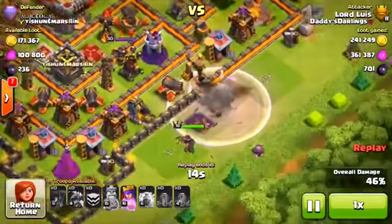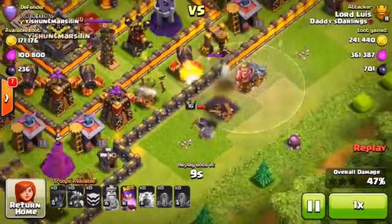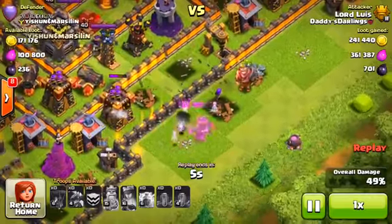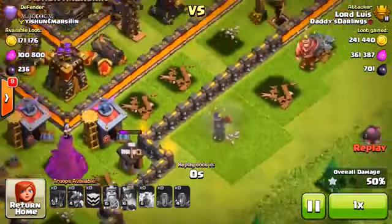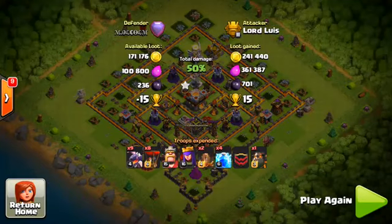He's going to end this raid at exactly 50%. The queen is the clutch one here — she grabs that 50, takes out a cannon and an archer tower using her special ability, then gets shot down before she can take the builder's hut. She goes down right there with 50 in hand, and Lord Luis takes out Malcolm the Legends League player. Town Hall 9 attacking Town Hall 11 and winning — shoutout to Lord Luis, he's a badass.